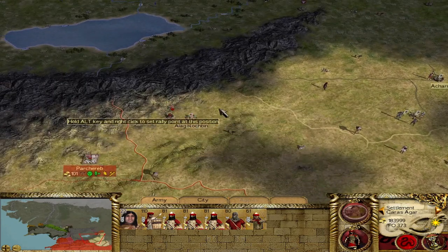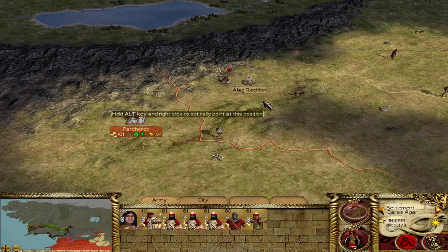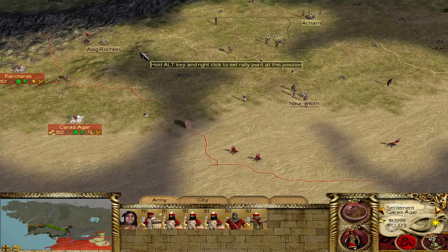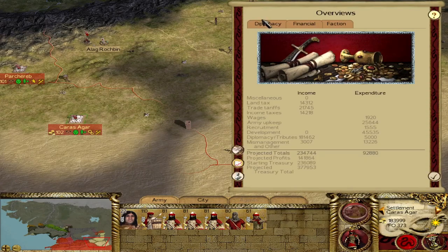Between episodes I gave them this settlement, Alec Rokhbin, which we captured and even defended against Khand in the previous episode. But it's much more important that this front cease to be a concern for us. We can do that by walling off the entire region so no other factions can access us. Our protectorate Far Harad will never break the protectorate state outright.